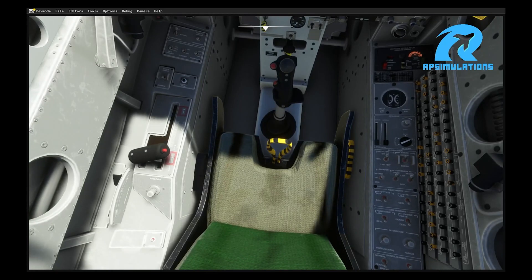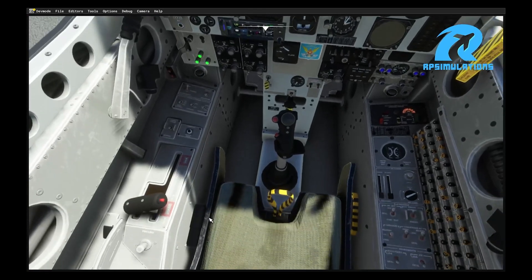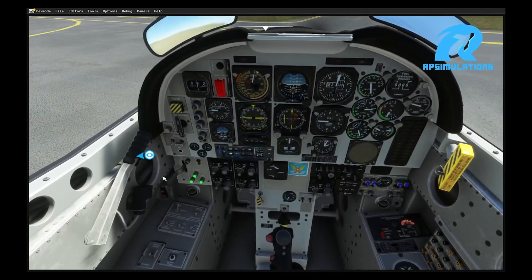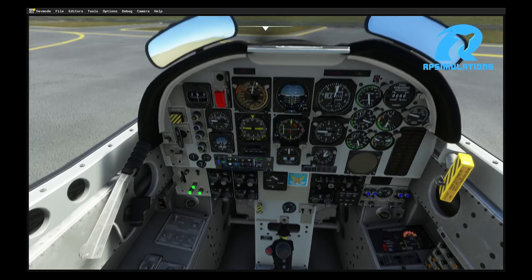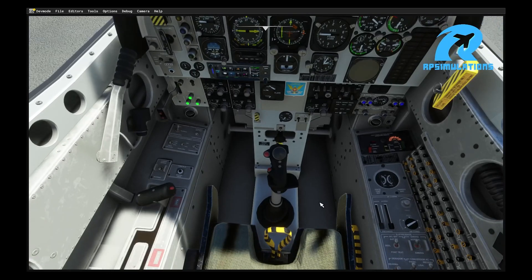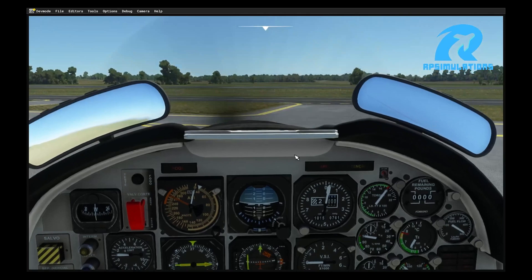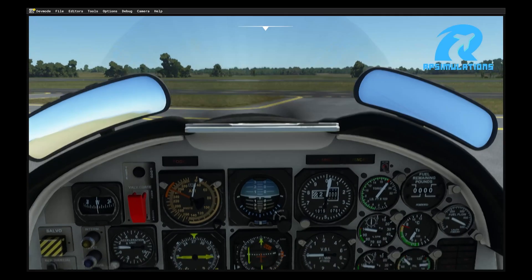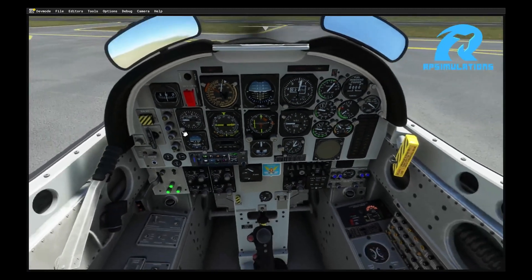Now the engine is started. Let's try to move and see what happens. You can notice we've set the taxi position on the throttle lever. I'll release the brake and speed up the aircraft. As you can see, the problem is here — there is no shaft power at all. The engine is at 100% on the gauge, so the aircraft should be moving very fast right now.